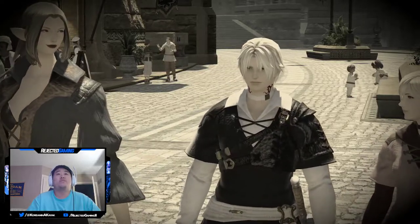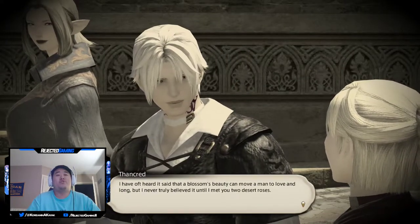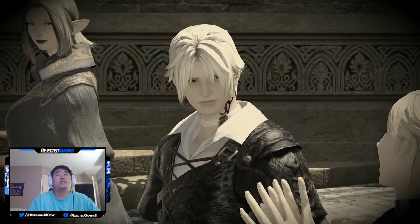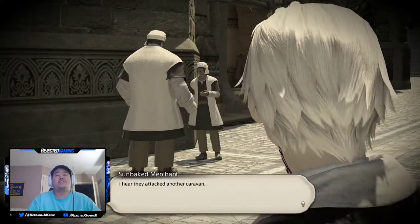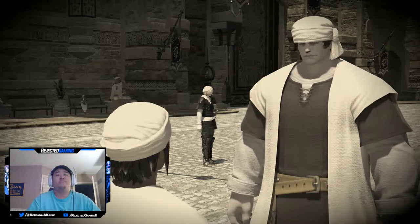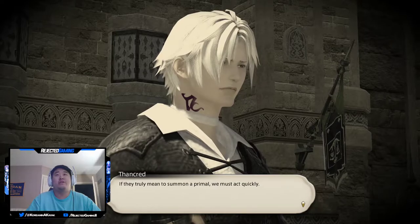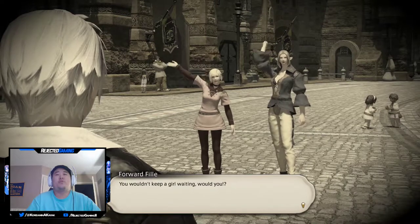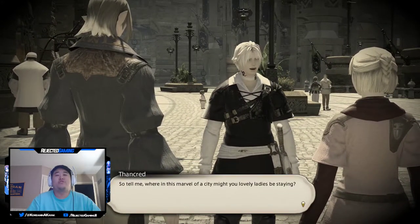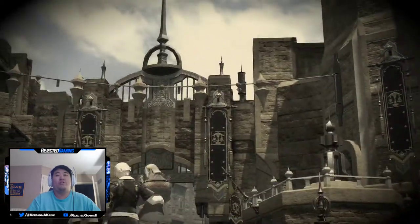Got ourselves a cutscene here - it like skipped the whole entire dialogue. Cutscene dialogue: 'I have oft heard it said that a blossom's beauty can move a man to love it and long, but I never truly believed it until I met you two desert roses.' Then: 'I hear they attacked another caravan and business is suffering for it. Bloody all measure, what stirred them up?' 'Another raid - I'll wager that caravan was carrying crystals, much like the last. If they truly mean to summon a primal, we must act quickly.' NPC flirting: 'Are you coming, my love? You wouldn't keep a girl waiting, would you?' My man's got all the moves.